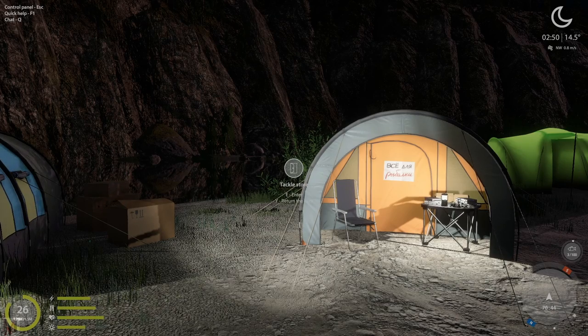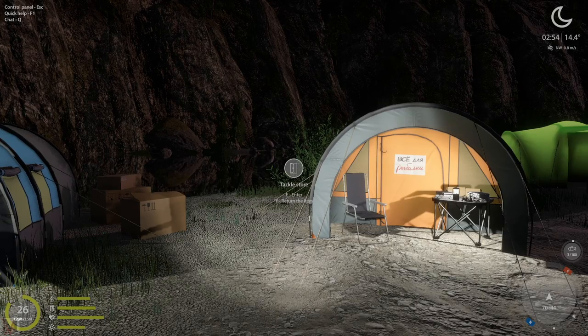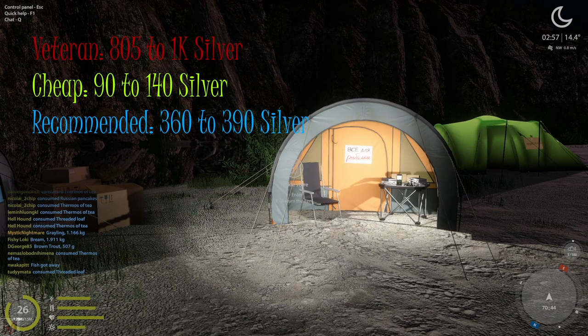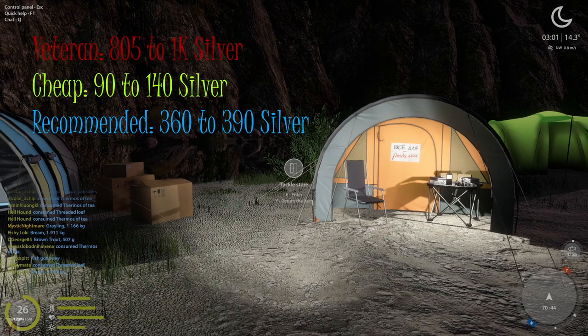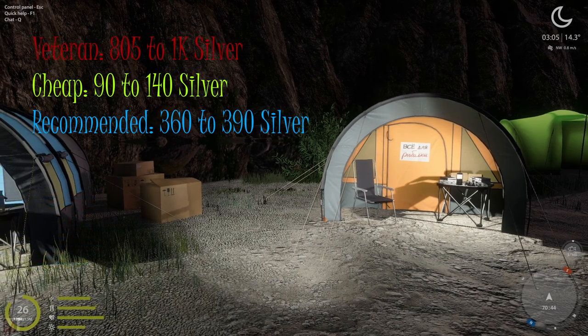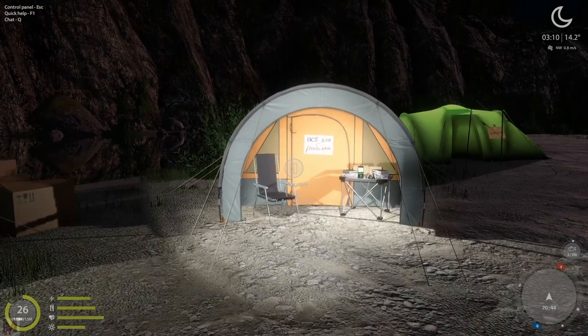I've got three different setups: a recommended setup, a basic bottom-of-the-line cheapest setup, and a veteran setup. For veterans, you're looking at 805 to 1000 silver. For the very basic cheap setup, you're looking at 90 to 140 silver depending on how many spinners you purchase. For my recommended setup, you're looking at 360 to 390 silver — great for beginners just starting at Belaya.